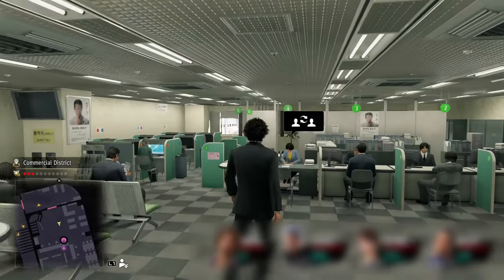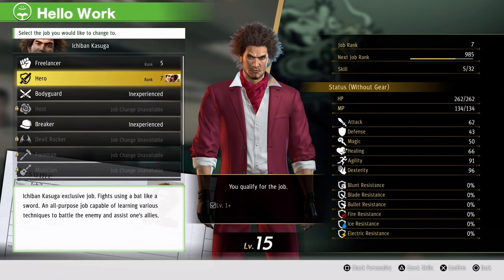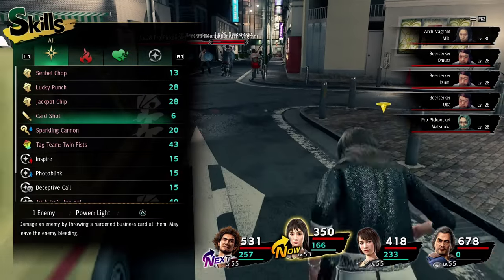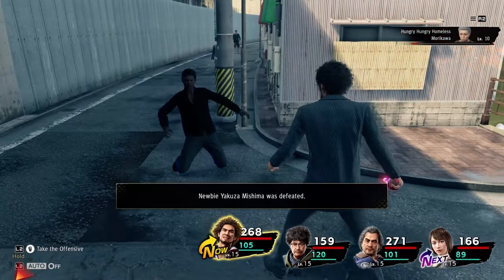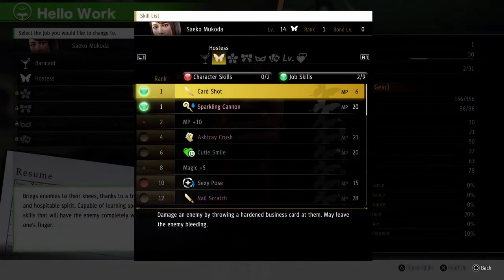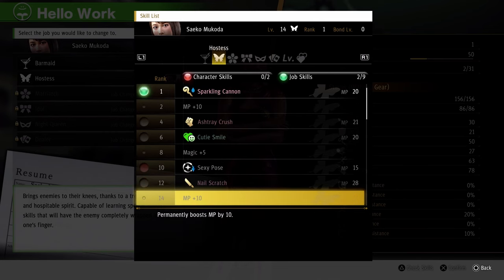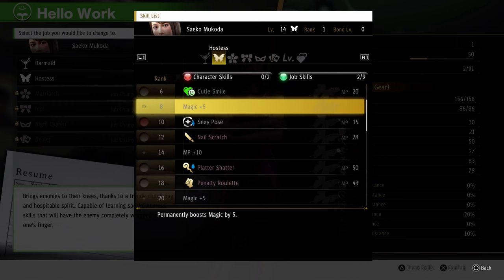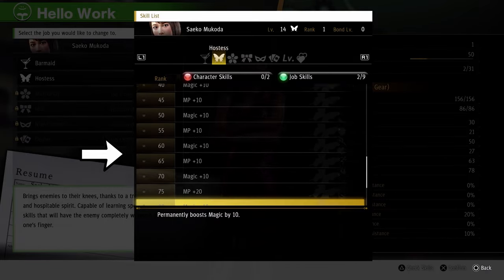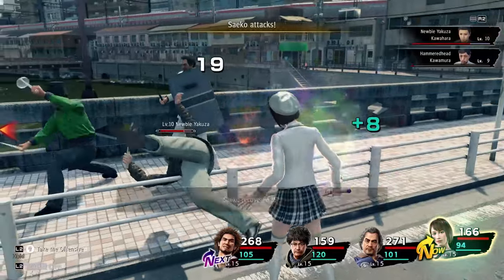Jobs are unlocked based on the level of your party members, Ichiban's personality stats, and the bond ranks of your party members. Every character has a starting job, though Ichiban has two. Know that when you swap jobs, you won't have all of that job's available skills immediately, but don't let this discourage you. Each job has its own weapon class and its own skills you earn by leveling up. If you see a red circle next to a skill, you will retain it after leveling up your core character — you won't lose it if you switch jobs. A green circle means it's exclusive to that particular job. There are also passive stat boosts that your characters permanently retain as they level up.